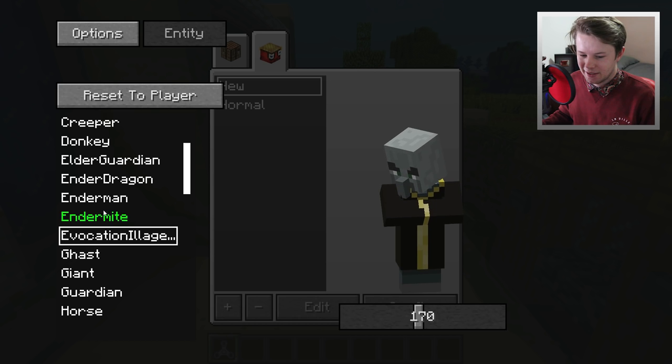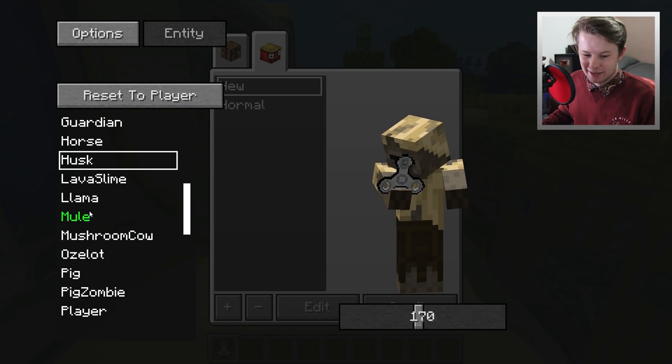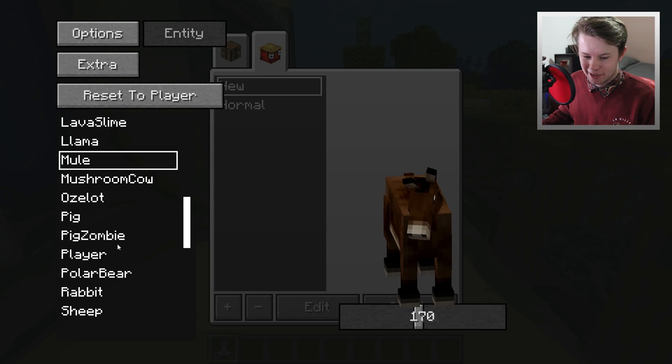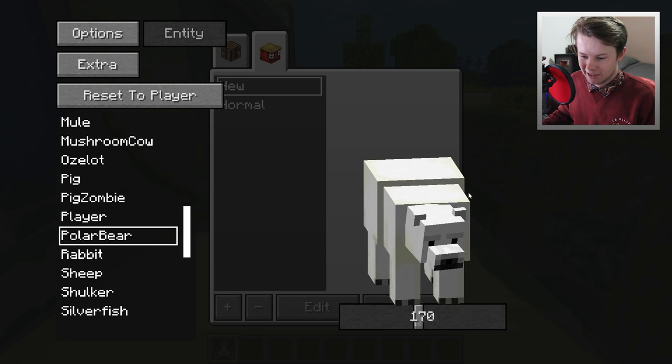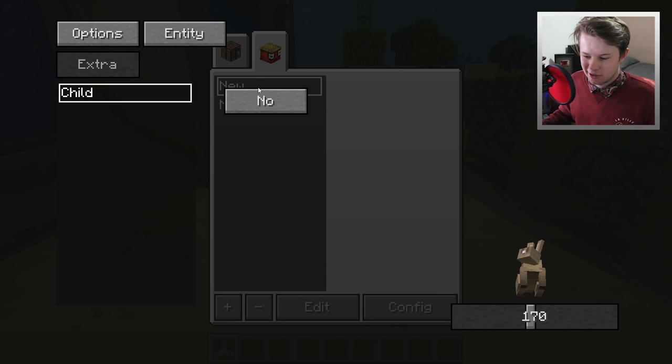There's ghast, horse, mule, and polar bear - let's do the rabbit. Let's see what extra options we can actually do here.